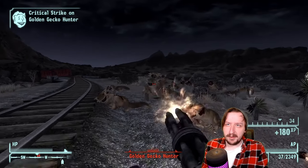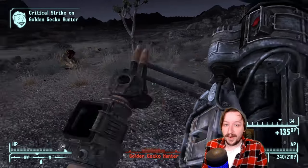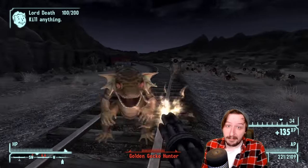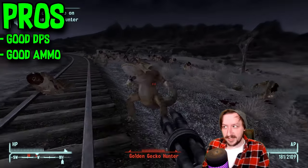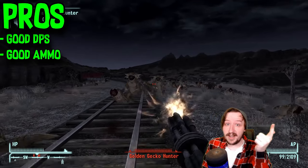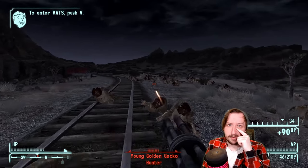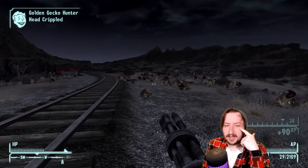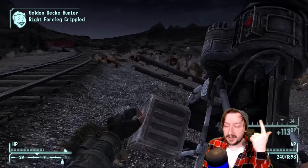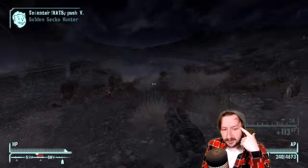The Assault Carbine is for something lighter with a high rate of fire, while the Minigun is for maximum rate of fire and something big that holds a lot of bullets. For general pros, this one does really high damage per second, and it has a great ammo type. The 5mm has base armor breaking on it by default, which is really nice. It also has various 5mm variants.